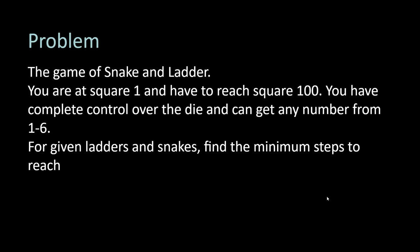You will initially be at square 1 and you need to reach square 100 — that's how Snake and Ladders works. You start at 1, reach 100, and you win. I have given you complete control of the dice, so whatever number you want — 1, 2, 3, 4, 5, or 6 — you can choose it.